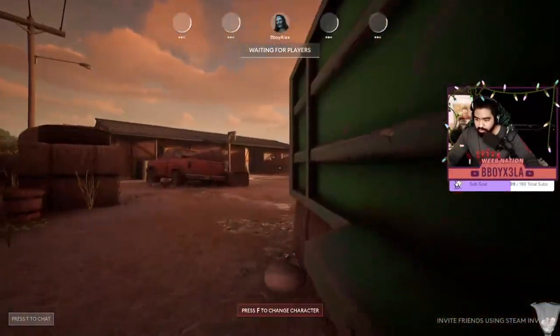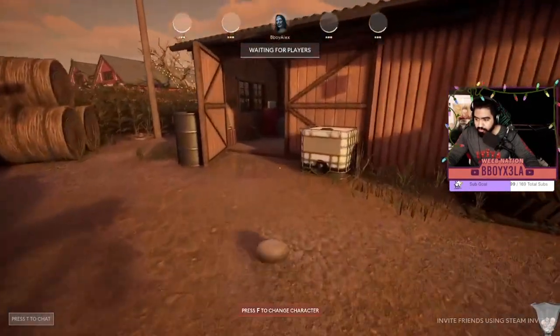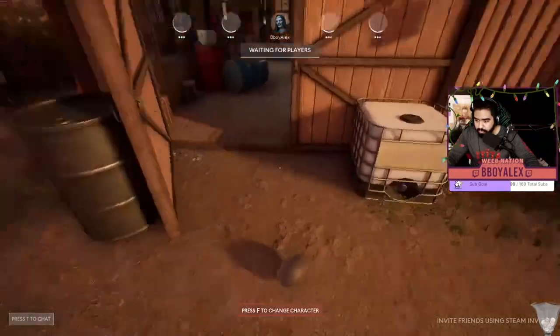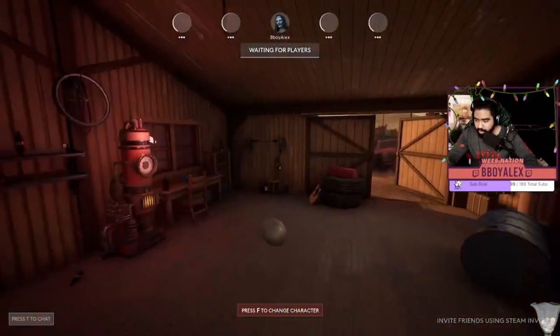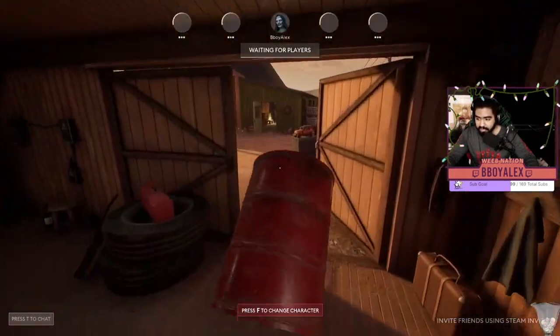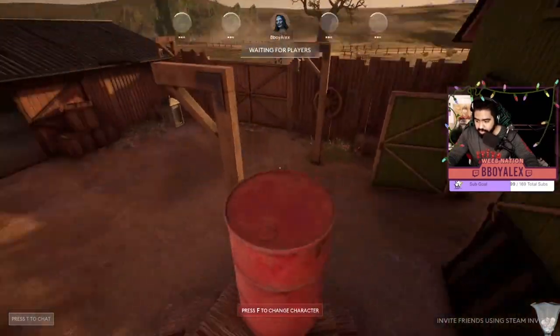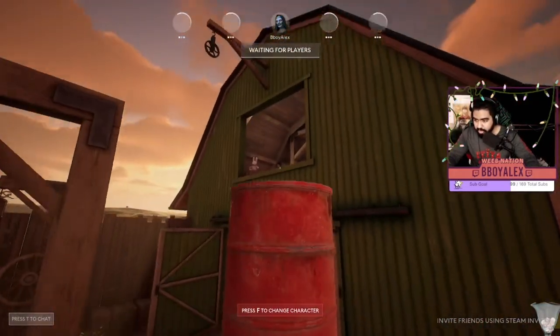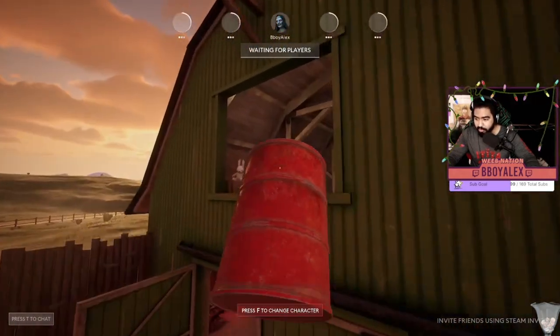Right when you spawn in — say you're working on a generator here and the killer pulls up. I turn into a barrel, that's my favorite thing to turn into in this room because it has 140 HP, so you'll take less damage if the killer hits you. Then jump on top of the hay barrel right here and you get a nice little pro hop that most people don't know about.